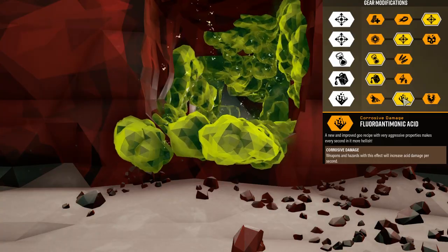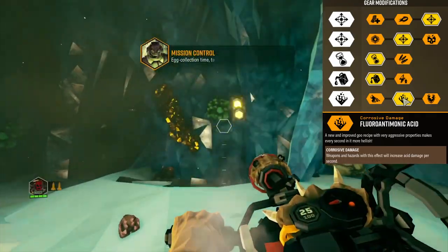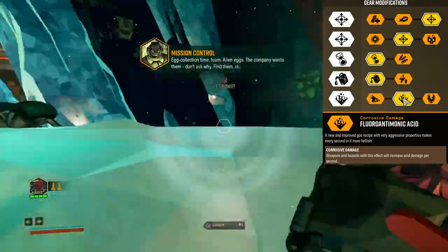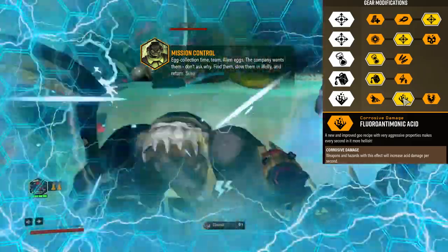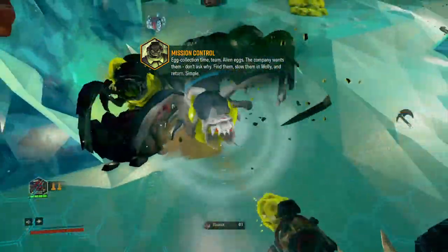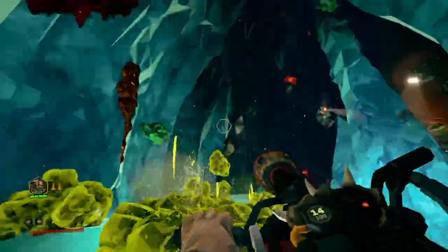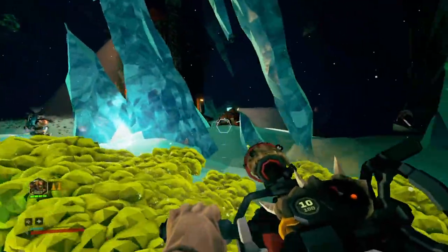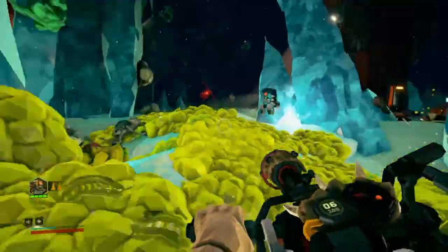Gear mod 5 uses an acid effect which makes the goo more aggressive, meaning more damage per second when the aliens are caught in the goo. In summary, these mods ensure the goo covers a large area with more fragments per charged shot and an increased duration of the puddles. It also reduces the amount of goo spent on charging and damages enemies covered in goo at a faster rate.